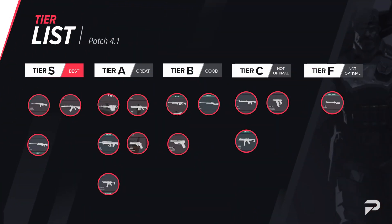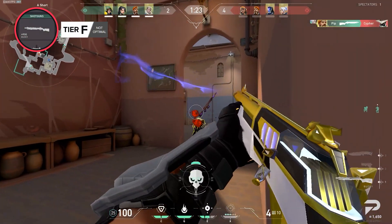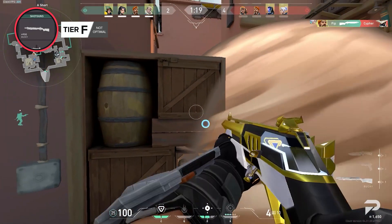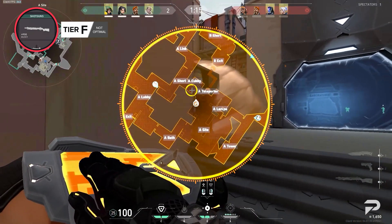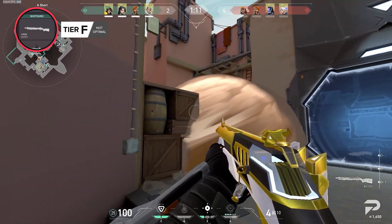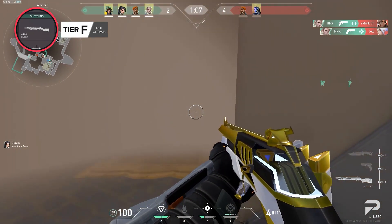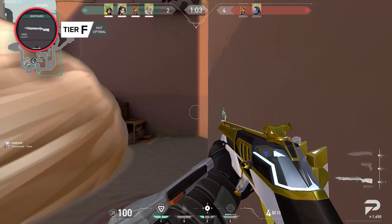Now closing out with the F tier: just like the Stinger, the Bucky never fully recovered from its fall from grace after it got hit with some substantial nerfs last year. The right-click function made the Bucky worth using since it could secure kills at medium to almost long-ish ranges, making it a menace because its cheap price and high damage made it a force to be reckoned with on smaller maps. However, the Bucky has never fully recovered from its nerfs and it has not been seen a lot in the community, which is why it landed in the F tier.